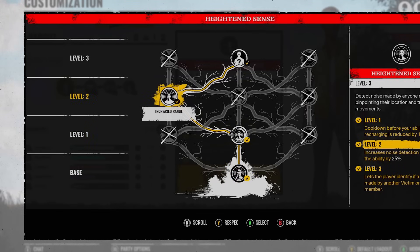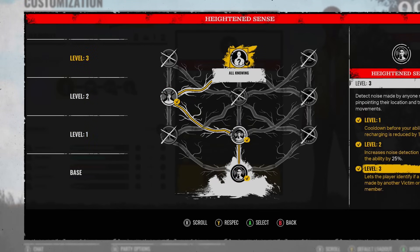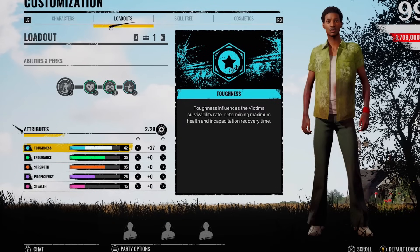His ability - as always - I go for the shorter cooldown, I go for the increase of range, and then of course All-Knowing is my favourite to use. It lets the player identify the noise made by another victim or family member.